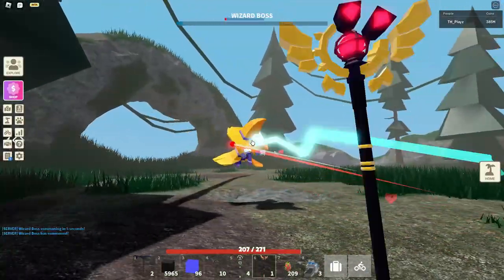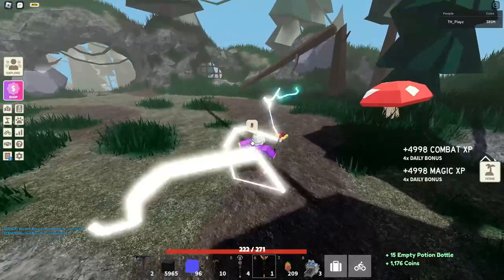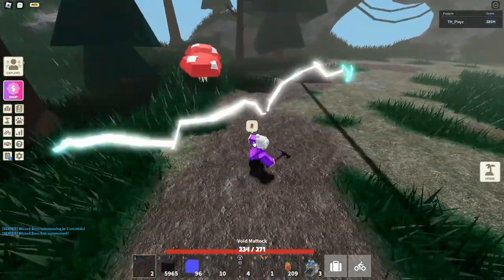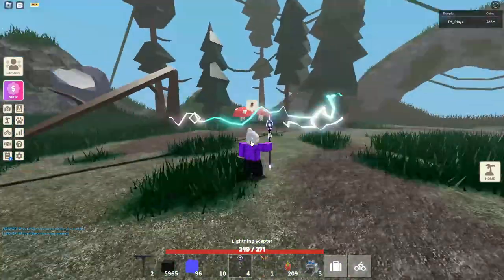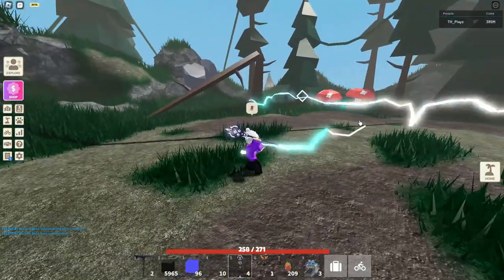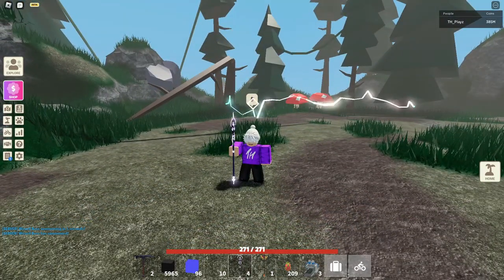Let's quickly kill this and see if there's an upgrade to the loot you get. It looks like this stays here — is that a bug? Is that going to stay there the whole time? I think you might have to fix that, devs. This is the exact same effect as well. So yeah, that's the Wizard Boss changes.